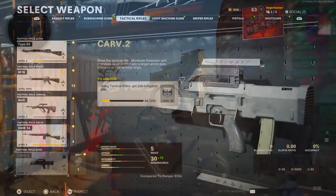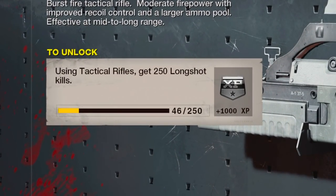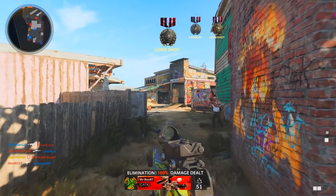For zombies, the challenge requires you to get 250 long shot kills using tactical rifles. In this game, a long shot for tactical rifles is a kill at 41 meters or more away from the enemy.